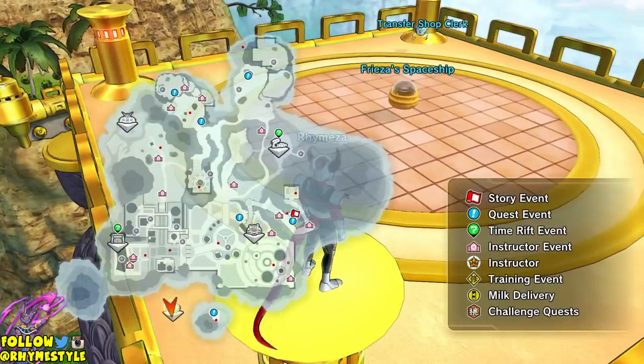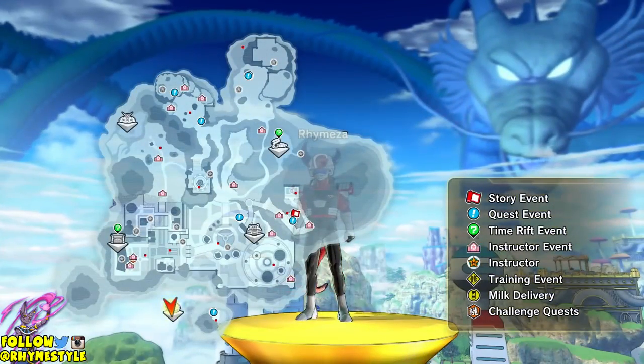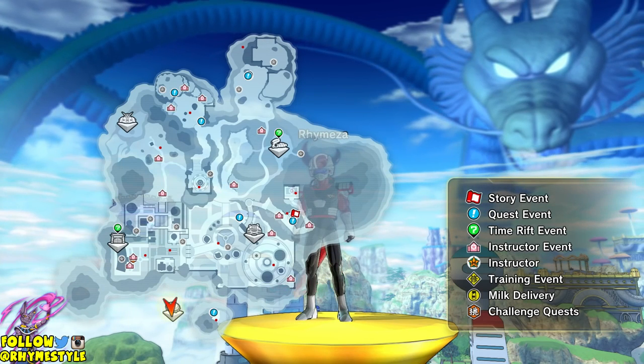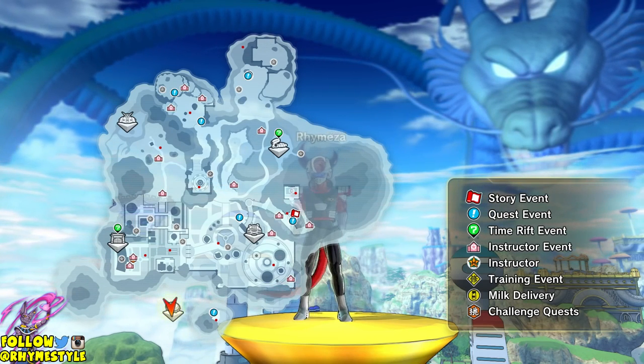So to kind of break it down, when I press R2 it shows a full map of Cantan City. You will notice that there are instructors all over the map, which is basically signified by the little school symbol, which you can see on the map.